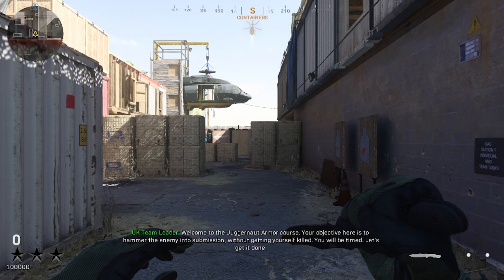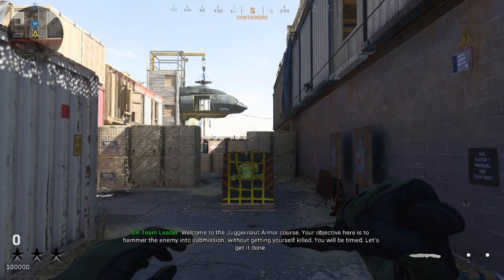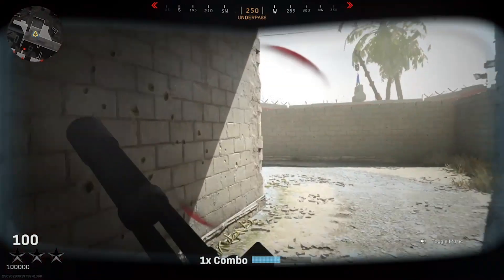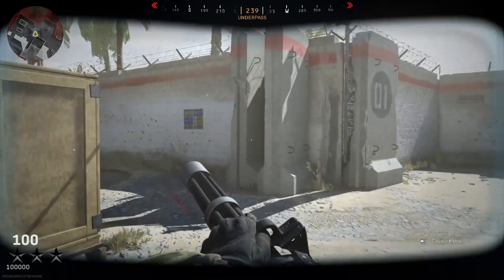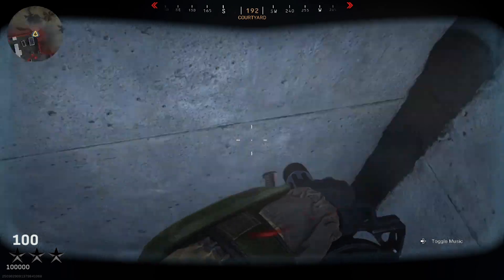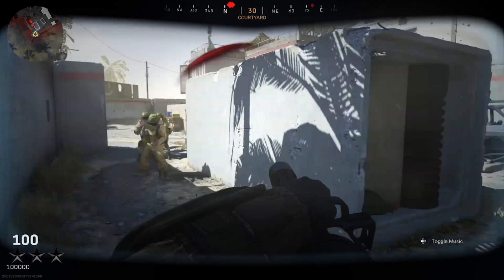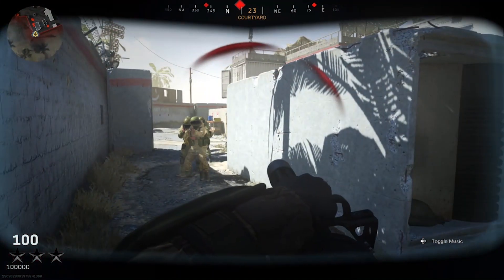Step 5. Once the game loads up, wait a few seconds and a juggernaut box will drop right in front of you. Equip the suit. Step 6. Head to the back left corner of the map. Step 7. Once you've found the corner, position yourself in there and get as close as you can to the wall. Step 8. Turn your camera so you can shoot the enemies. Do not move or you'll drop out of the glitch. Only move your camera to aim.